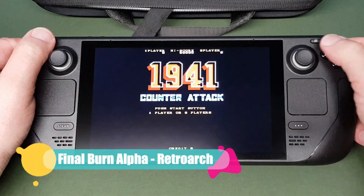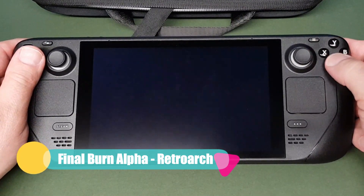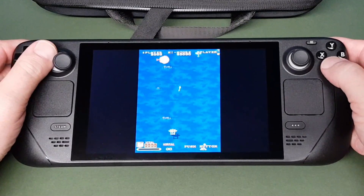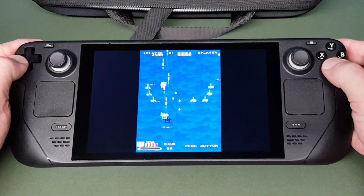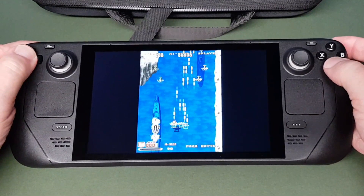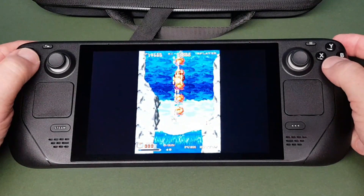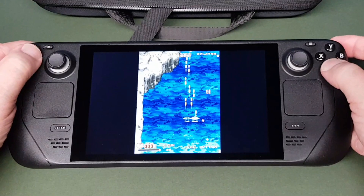I was delighted to find Final Burn Alpha, which uses the RetroArch core, was also playing fantastically well. I started playing this on the little Anbernic 350 devices and really fell in love with Final Burn Alpha — it's basically arcade ports. On this bigger screen, slightly bigger than a Switch screen, something like Final Burn Alpha plays really well. The sound of the Steam Deck in general is pretty impressive, fantastic with speakers.